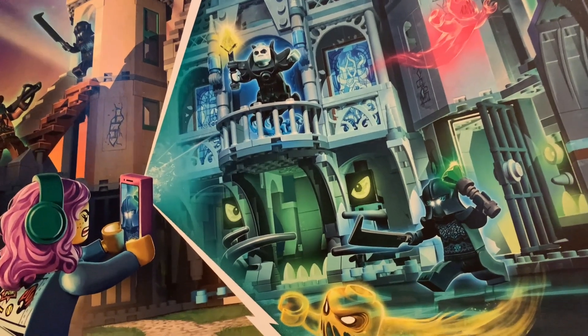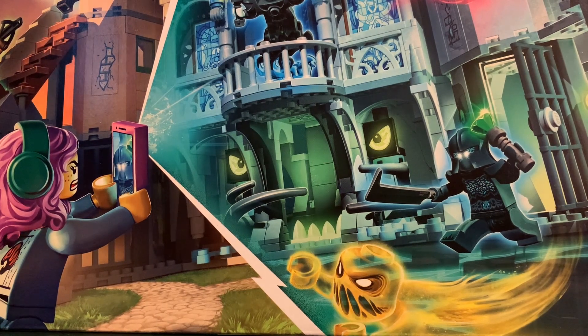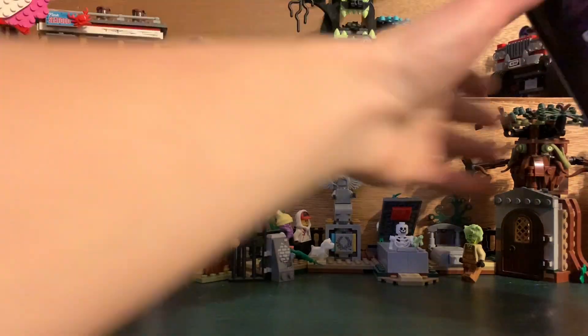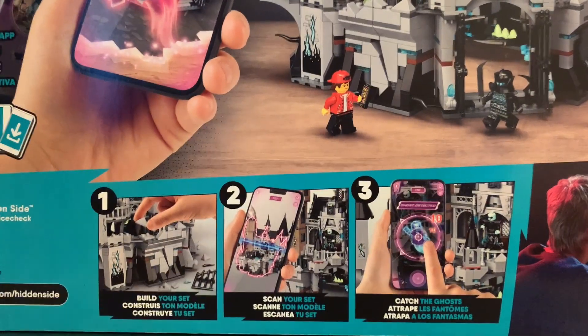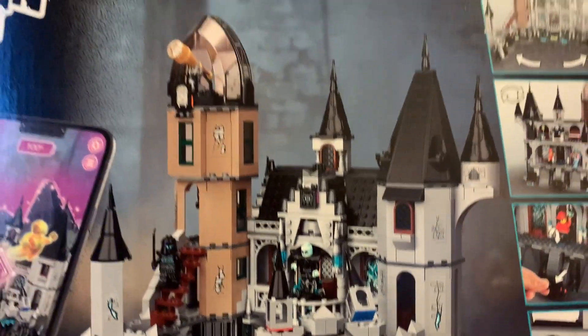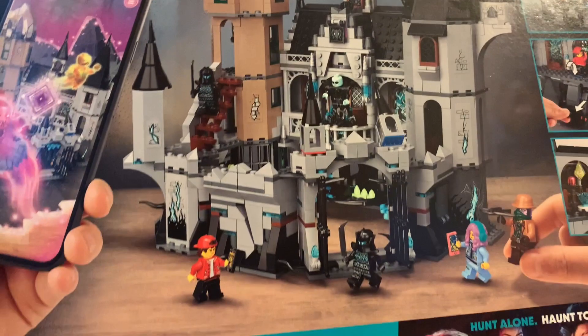I was originally going to do a time-lapse video of me building this, but I don't have a lot of space in here right now, so I'm just going to build it off camera and then show you guys it. First, I wanted to show you some of the box. This is the Mystery Castle, and it was part of the wave three Hidden Side set line, which unfortunately will be ending in 2021 — so whenever this video releases, who knows, maybe it's already gone.